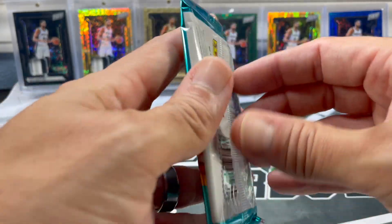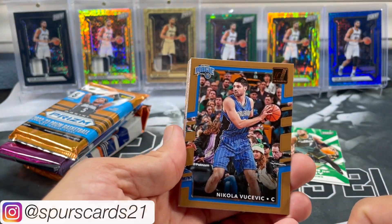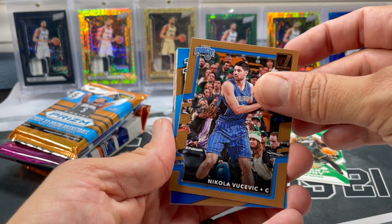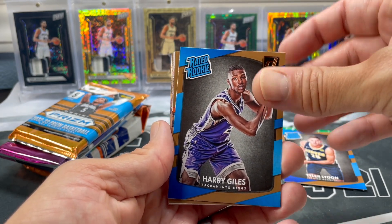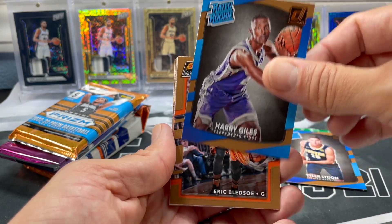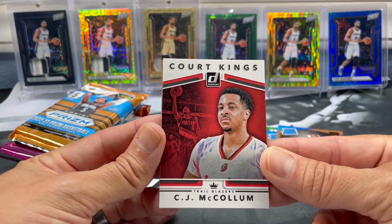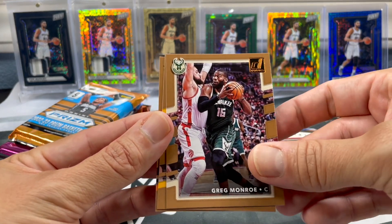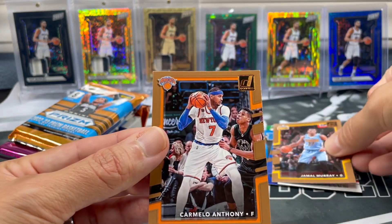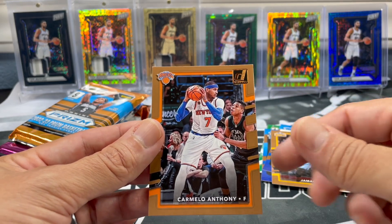Let's go to everybody's favorite 17-18 Donruss — poop brown. Definitely looking for some stars in this year, looking for investments from 17-18. The number one guy from 2017 you've heard me talk about — Lonzo Ball. We got Nikola Vucevic, Taylor Lyden ready rookie, Joel Embiid, Harry Giles. I feel like I've opened a very similar pack before based on the rookies. We got Eric Bledsoe, a cork Kings parallel, CJ McCollum — doesn't look very happy. Dwayne Wade, Greg Monroe, Jamal Murray second year. Mellow — is he the right mellow? Let me know in the comments who you think the right Mellow is, between Carmelo and LaMelo Ball.